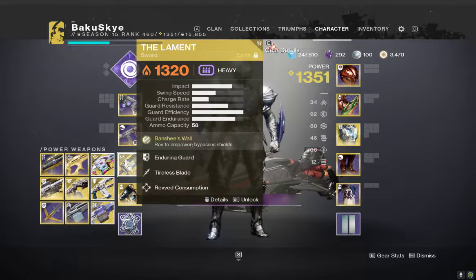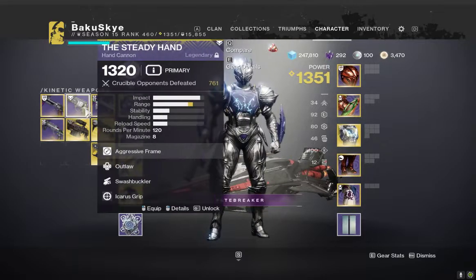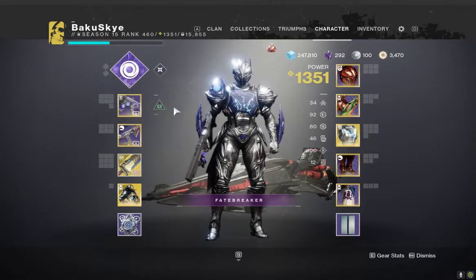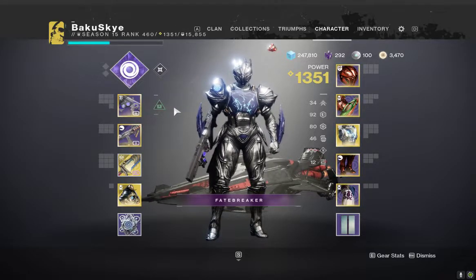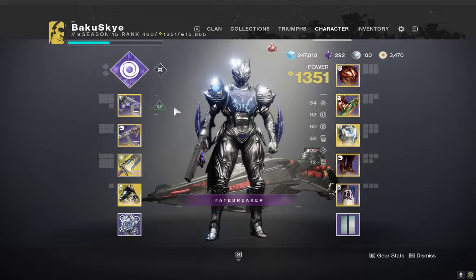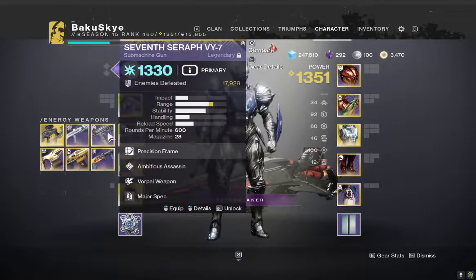You also have Lament as a choice for anti-barrier. And I don't have it right here, but Bastion intrinsically takes out unstoppables, just like Divinity intrinsically takes out overloads. There are so many different options that you can go with.